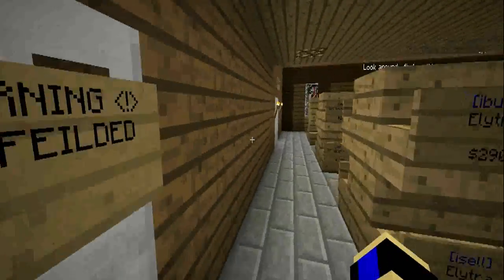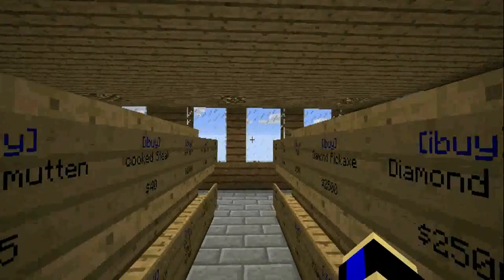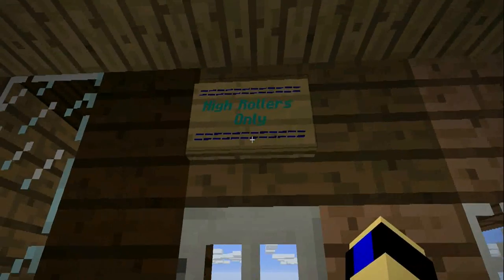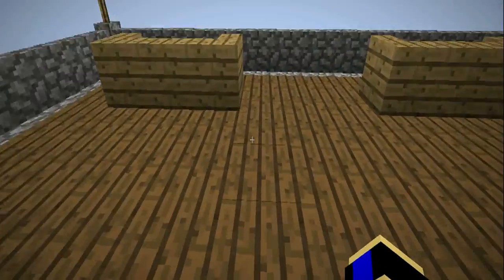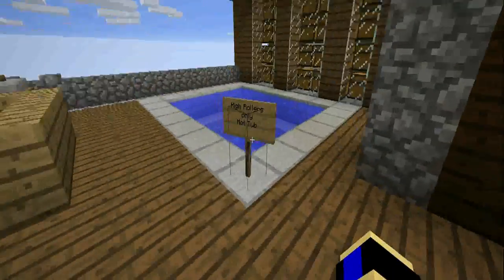There's also an addition — a new section of the shop. There's a new section called the high roller access area. This is the high roller patio area. As you can see, there are some little chairs and whatnot. And down over here, there's a hot tub.